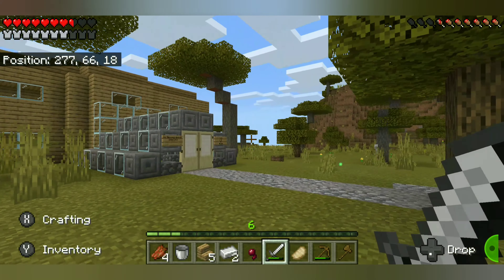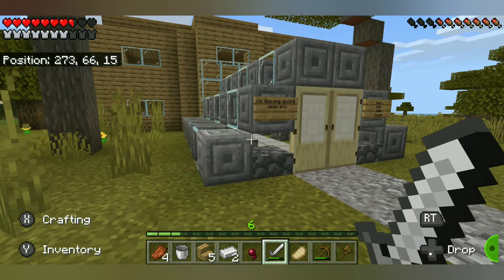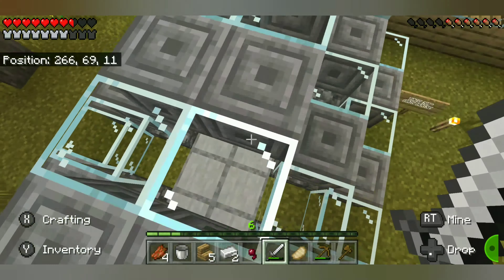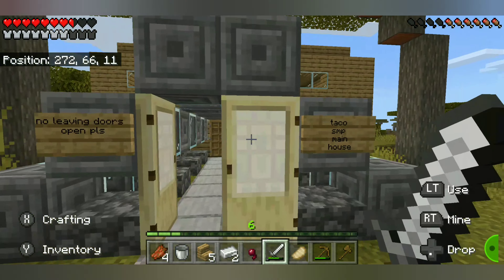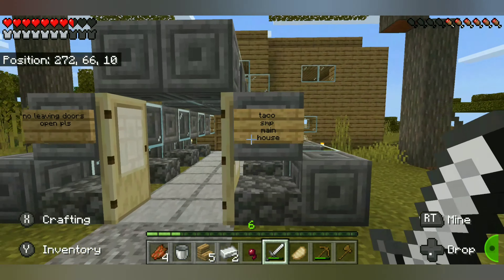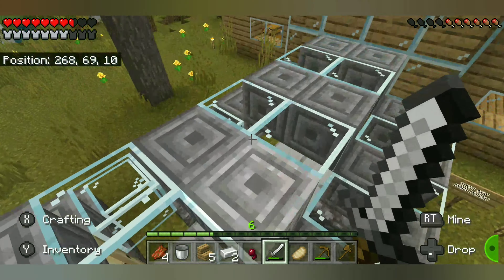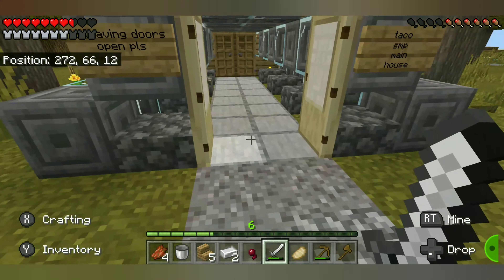First of all, we finished the Taco S&P main house, and right before the recording, before I started streaming, I did this pathway. It was actually pretty hard to do because I actually had to have a stonecutter to get this right here, and of course there was glass. I almost broke that.